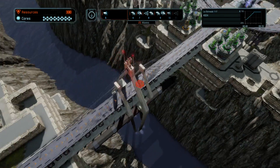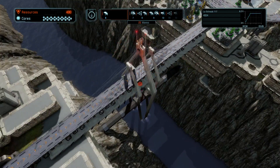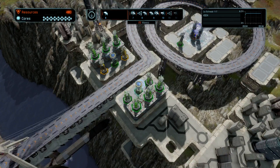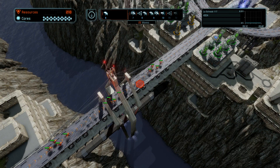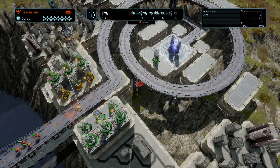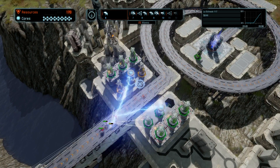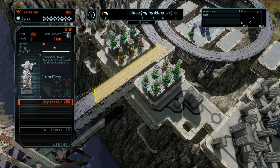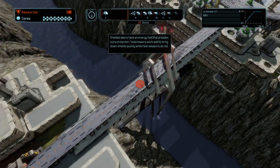Let's upgrade this gun. Those fast guys, they could really go pretty quickly and I don't like that. Let's build some backup just in case. Let's upgrade our guns — actually, let's upgrade this Tesla, because I think we're going to see some shielded enemies coming up in wave seven. It looks like those guys have shields. Tesla towers work well to bring down shields quickly, while heat weapons do not.